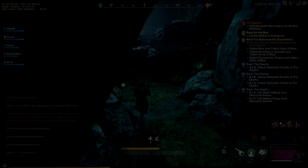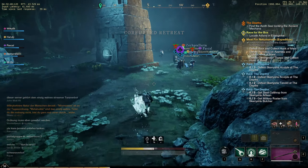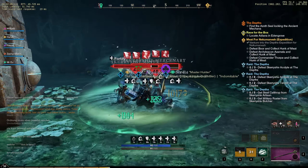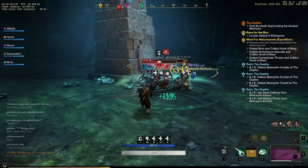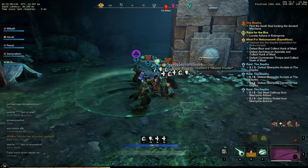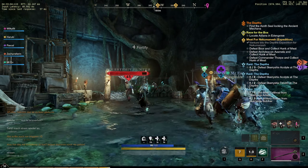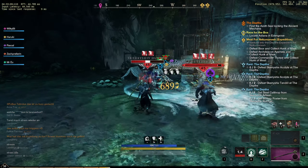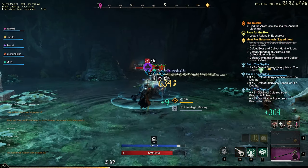Hello and welcome everybody, thank you for joining me again. My name is Wilkie and today we're going to take a look at the expedition called The Depths, which is typically the third expedition on your journey in New World. This is a main story dungeon, so pretty much everybody has to do it. It's a level 40 plus dungeon — that's the earliest you can enter. I'll be showing a few key mechanics and covering the two boss fights.